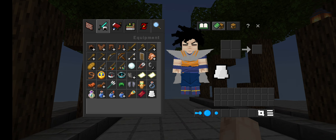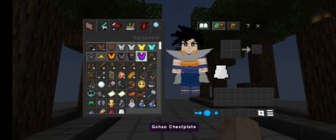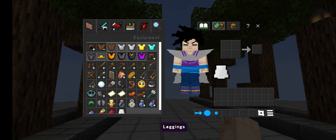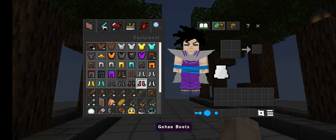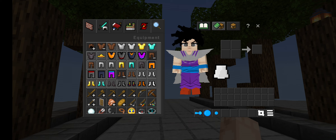We're going to change our clothing to the Piccolo — our clothing, and then the Piccolo boots. That'll actually look like Gohan.